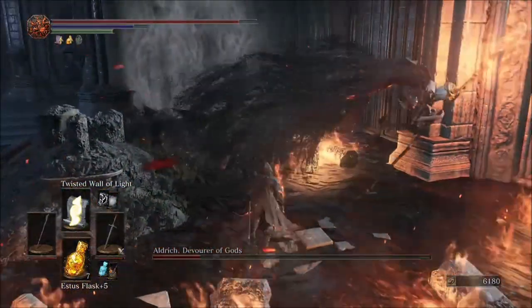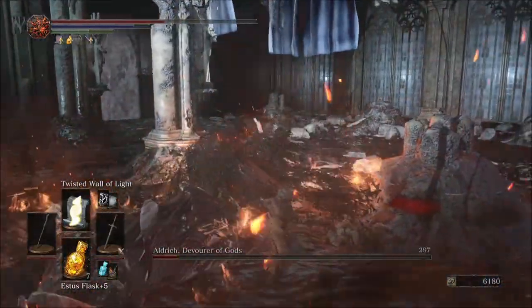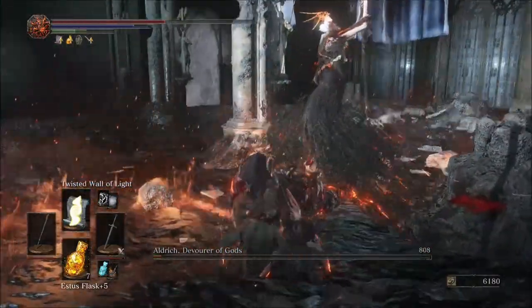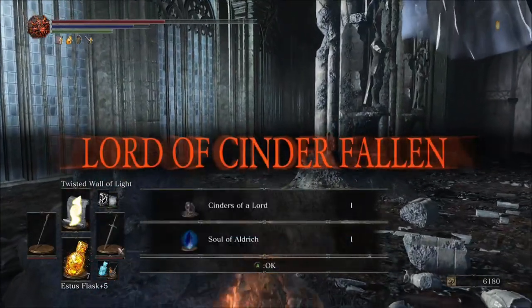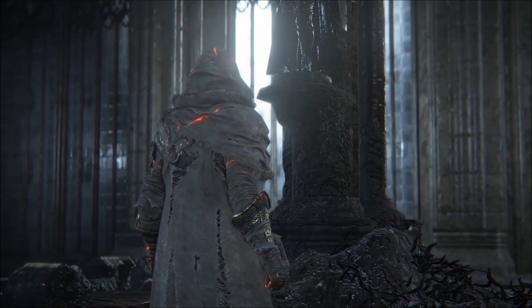He's going for a melee attack. The Twisted Wall of Light also works on the arrow attack, so if you ever need to, just start casting it and keep running toward him. Cast it once or twice and close the distance. And that is how you beat Aldrich using a knight and a mage. If you enjoyed the video, please remember to like and subscribe to continue getting back to the basics.